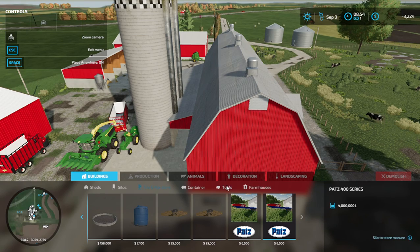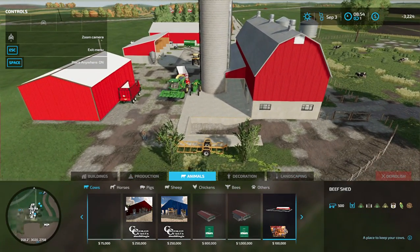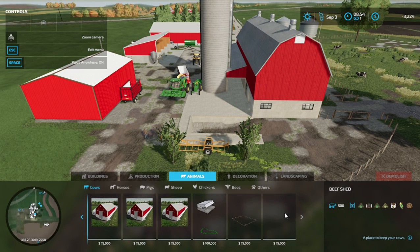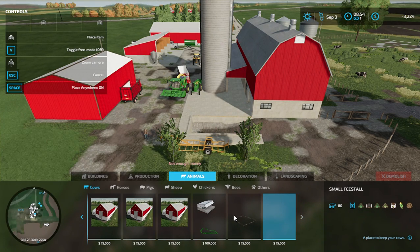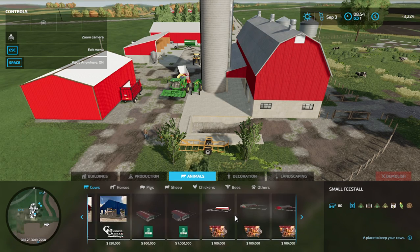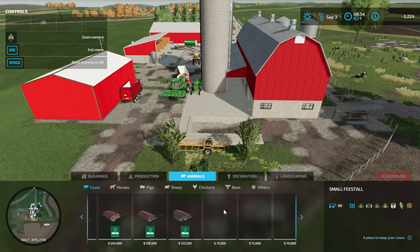You also have your manure piles. Those are all the cow pens that come with the map.